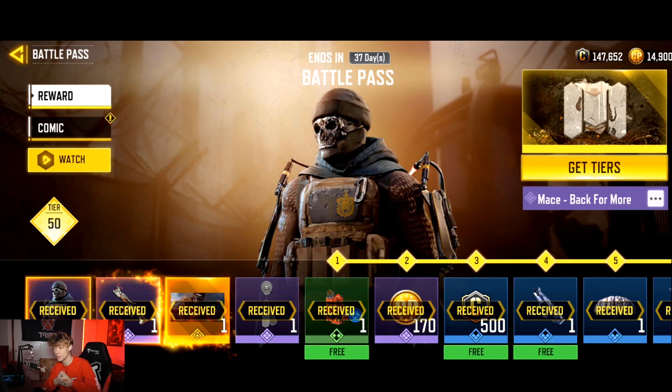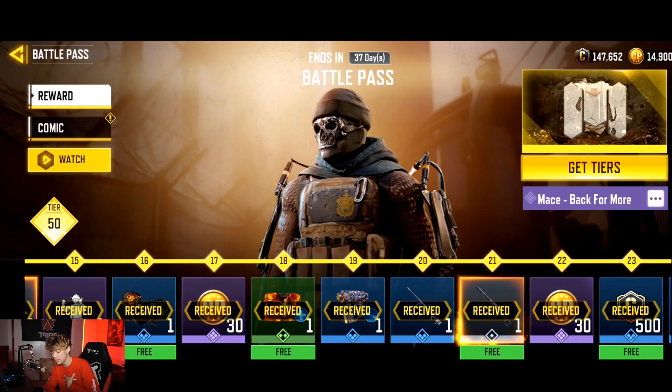Moving on to character skins — I've seen better battle passes but overall this was very consistent with no really terrible skins. I'm not a huge fan of Mara, that's just a personal opinion, and I know a lot of people like her so that sways me a bit. I'm going to give character skins a 6 out of 10 — a little better than average. Some cool skins but none really stood out to me.